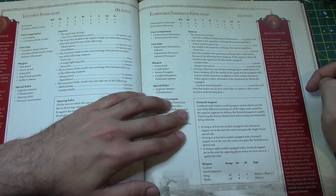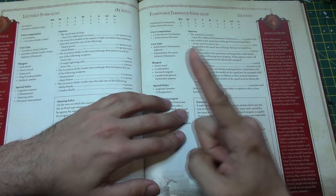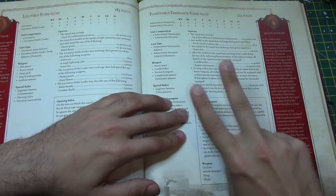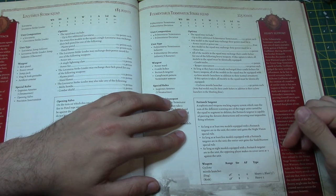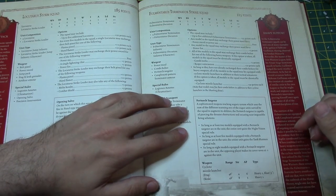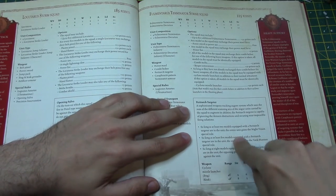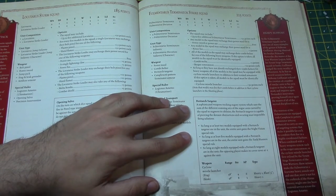The Paratark Targeter has tiered bonuses based on squad size. With at least two models equipped with it, the entire unit gains the Night Vision special rule. With at least five models, the entire unit gains the Tank Hunters special rule. With eight models, the opposing player makes cover saves at minus one against the unit. That's why you want eight — mainly because you definitely want Tank Hunters, and having three extra models to soak up wounds is worthwhile.